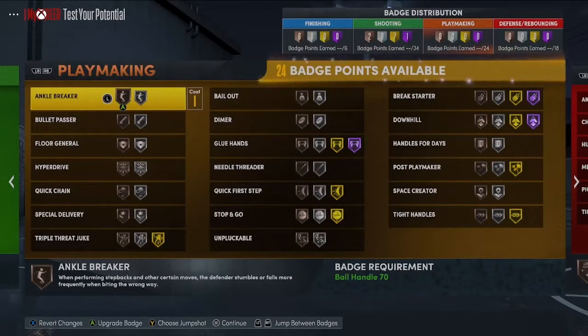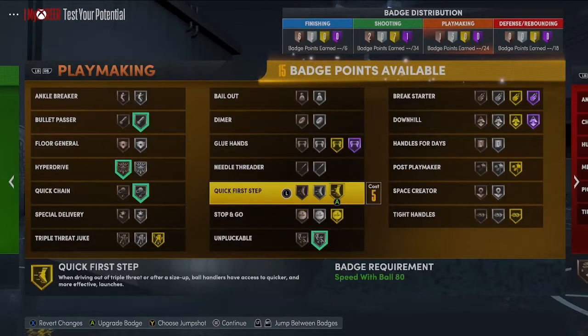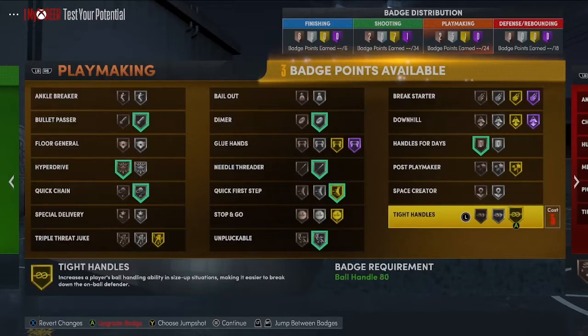For playmaking badges: silver bullet pass, bronze hyperdrive, silver quick chain, max out unpluggable, and quick first step gold — that should have been the first badge we got. I'm going bronze handle for days; you can go silver if you want two extra badge points, but between the Gatorade boost and gym rat boost to your stamina bar I don't think you need it much unless you're a dribble god. I'll also throw on a dimer and a needle threader, then silver tight handles with the rest.